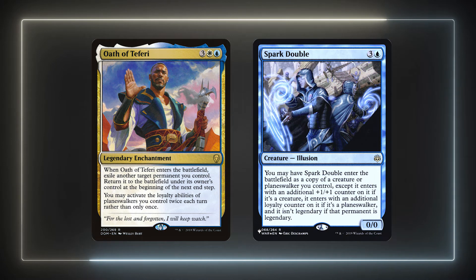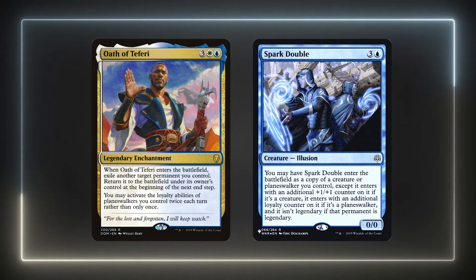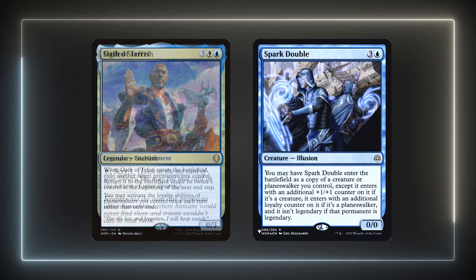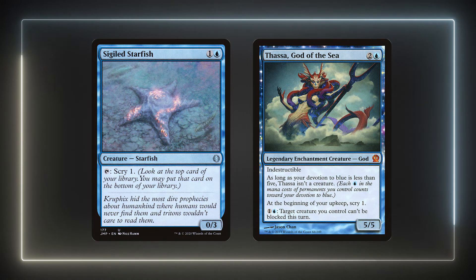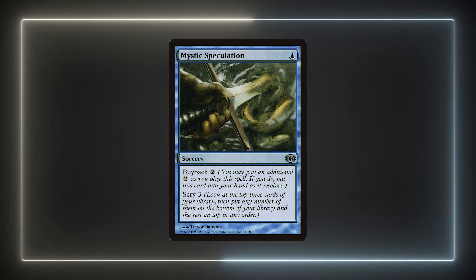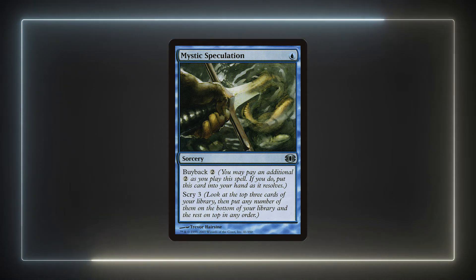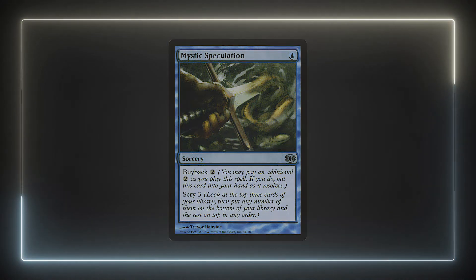Both Teferi and Spark Double will help speed up Elminster's value engine. We could double up other creatures with Spark Double, but normally it's best to get another Elminster — this way we can scry with one planeswalker and generate tokens with the other, and the cost reduction gets doubled up. Sigiled Starfish and Thassa, God of the Sea are creatures that provide some scrying every turn — the scry is minor but every little bit is useful. Aura of Reckoning is worth noting as a board wipe since we'll mostly have token creatures — it can normally give us a one-sided wipe and we can easily cast it with Convoke. Mystic Speculation is an amazing card that helps us filter the top of our deck. Elminster's passive ability actually pays for the buyback, allowing us to scry for 3 with just one blue mana, helping us dig for our second Approach of the Second Sun or just for value.